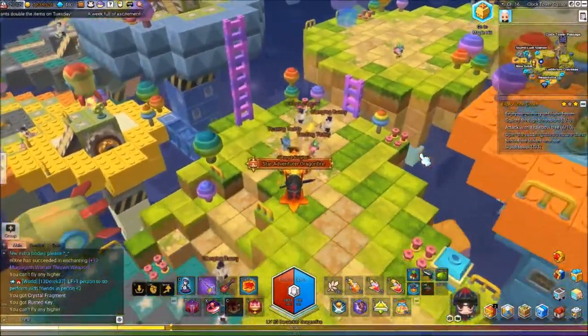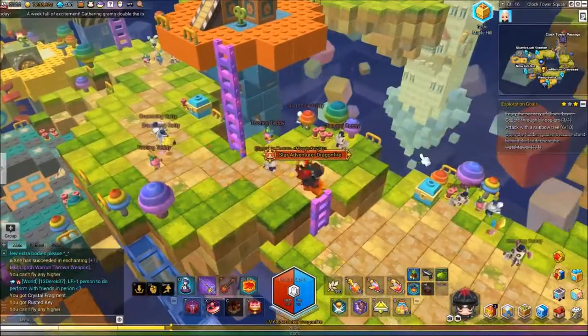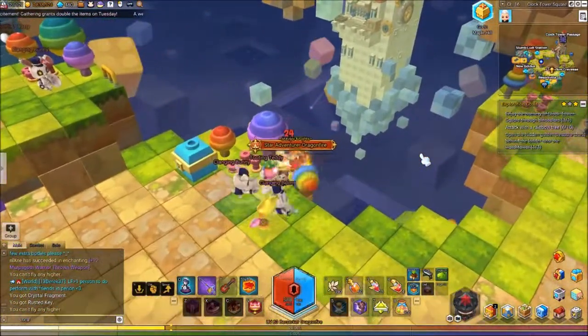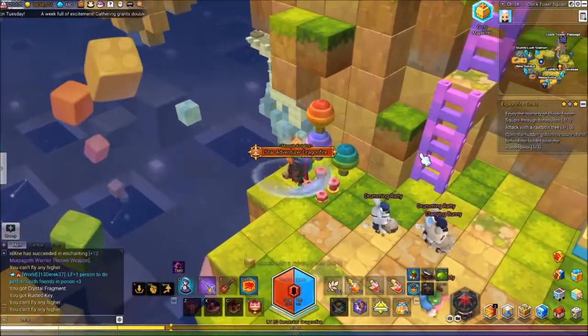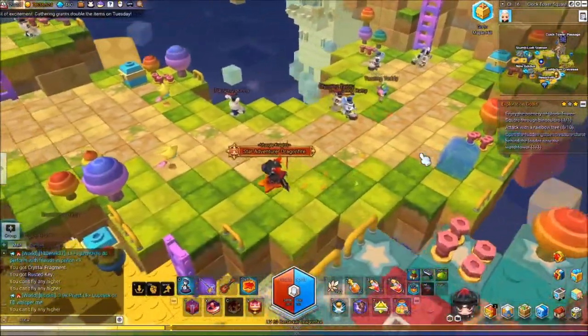Make your way over to the binoculars along the way, taking any rainbow fine and just swinging them at nothing. It doesn't matter if you hit anything, just as long as you pick them up and swing them. Once you get 10 of those done, you'll be done with that mission.